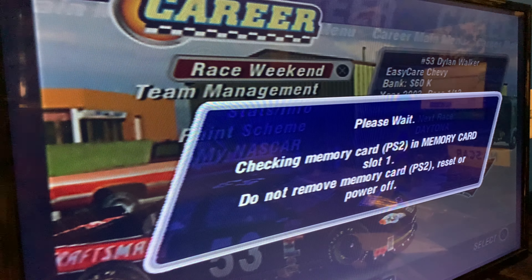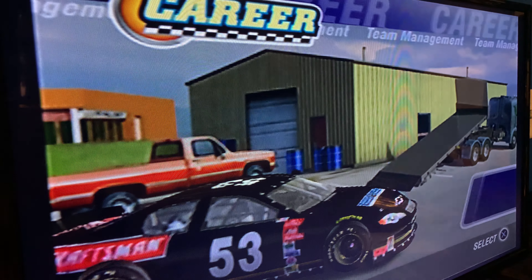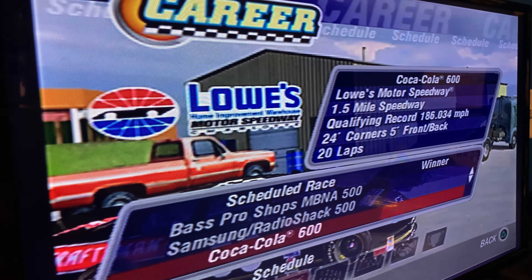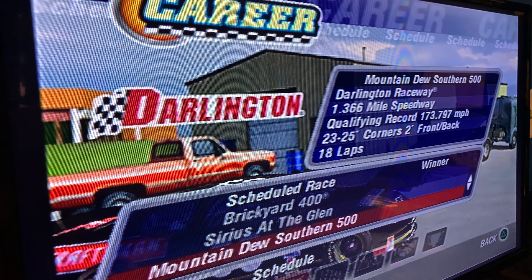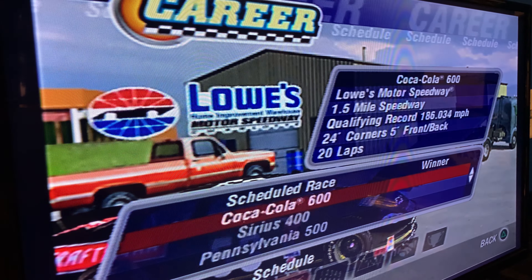We're done! So guys, next — oh by the way, let's check the schedule out since we're all in this for 12 races, because I forget what it is. The first race of the season is at Daytona, second race at Atlanta, third race at Texas, fourth race at Lowe's. Above here will be the all-star race. Then we go to Michigan, Pocono, Brickyard, Watkins Glen, Darlington, Richmond, Talladega. Kansas — Kansas is the finale. Wow, what kind of world are we living in?